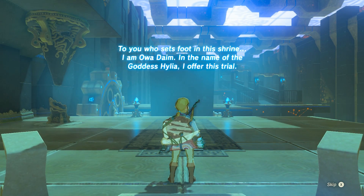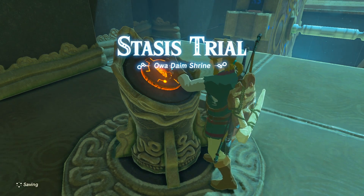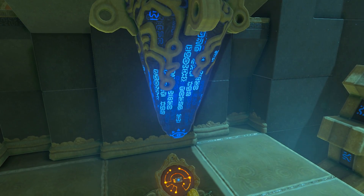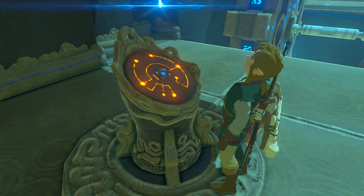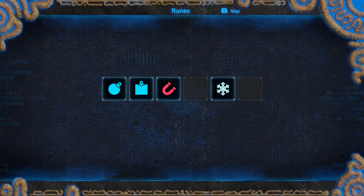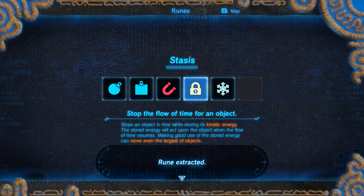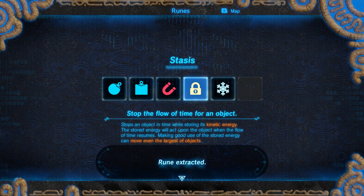We'll let you guys decide. This is the Owa Daim shrine — I am Owa Daim, in the name of the goddess Hylia, I offer this trial. So let's get the stasis rune for the stasis trial. Sheikah Slate Authenticated Distilling Rune — it's definitely the most entertaining to watch of the runes, but maybe not the most useful in a lot of situations. And it does require you to use some durability on your weapon, so that's one of the reasons why I'm not a huge fan of it. But it is fun. This is stasis — stop the flow of time for an object.